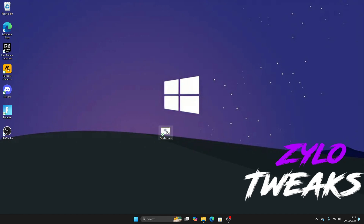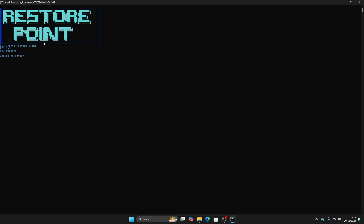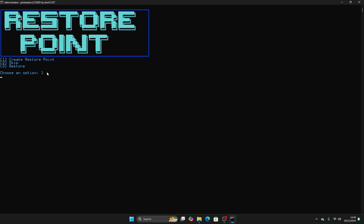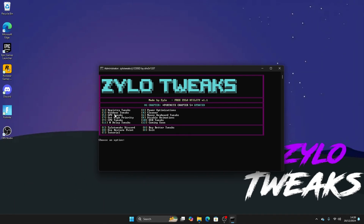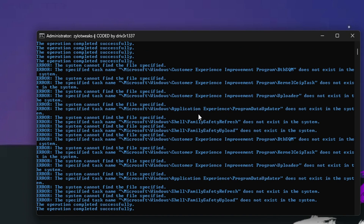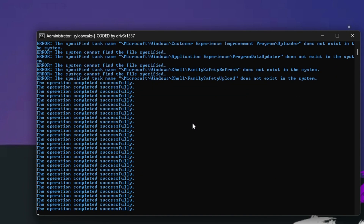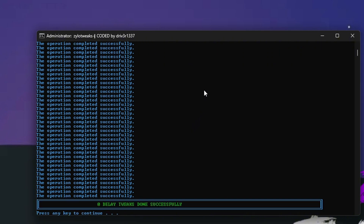Once you've downloaded the utility, click on it, then right-click and click Run as Administrator. Press Yes. It will check for elevation. Make sure you create a restore point so you can always revert back. Once you've made the restore point, you'll see a menu — press 11 and Enter to apply all the zero delay tweaks. When done, it will say 'Zero Delay Tweaks done successfully.' Then press Enter.